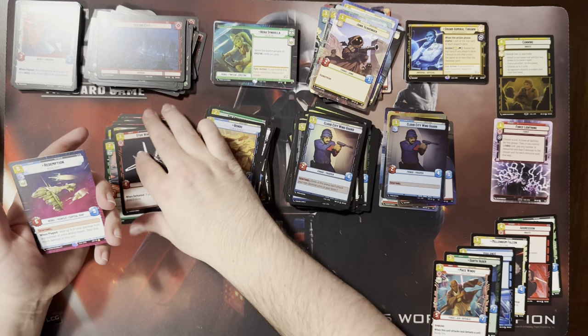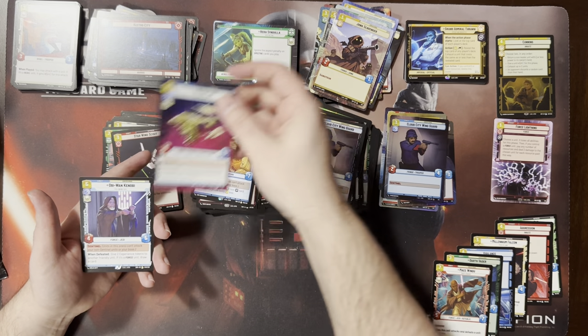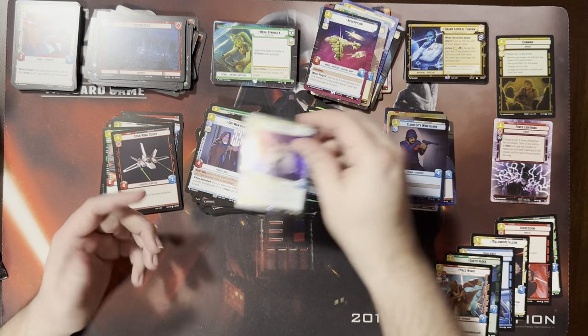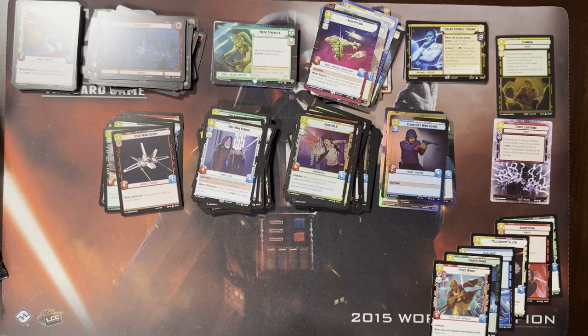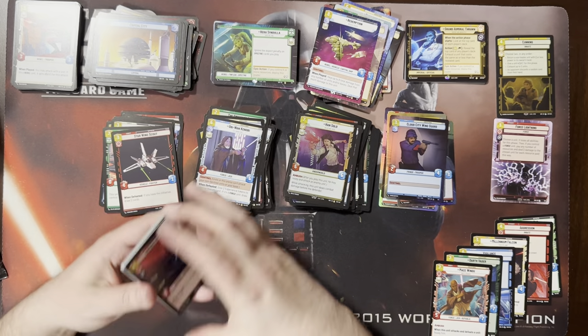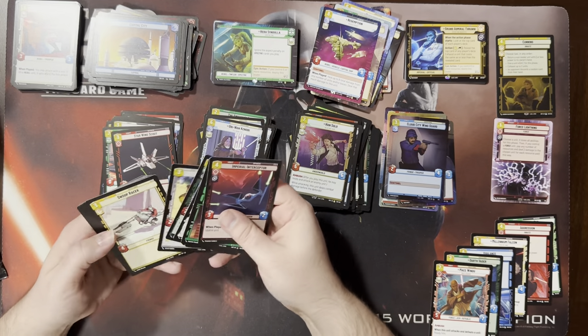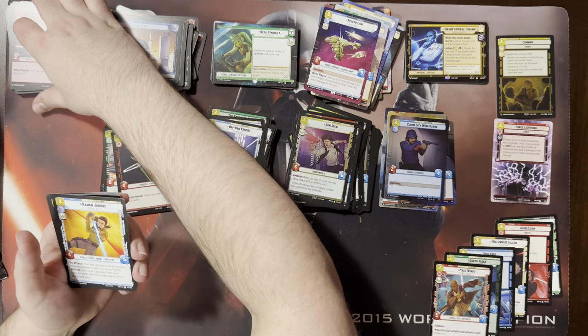Hyperspace Redemption — that looks nice, that's a cool card. An Obi-Wan and another foil Han. I think we had a foil Han. That would have been an amazing pack to crack for Sealed — you would have just been playing a blue-yellow hero deck regardless of what else you picked up. Yeah, Obi-Wan and Redemption and Han. Imagine rating each pack on how good it would be if you got it in Sealed.